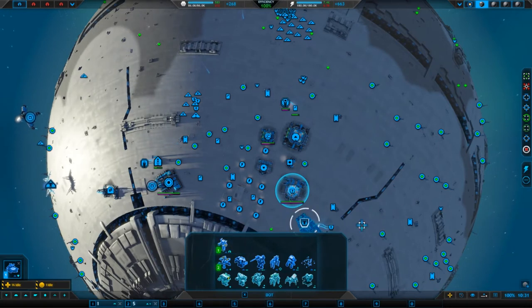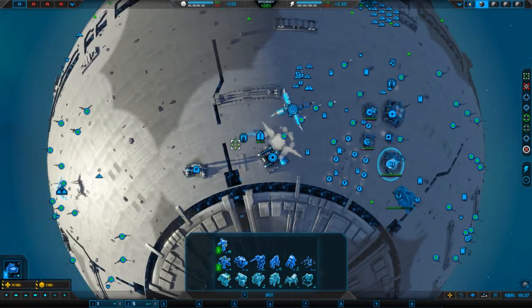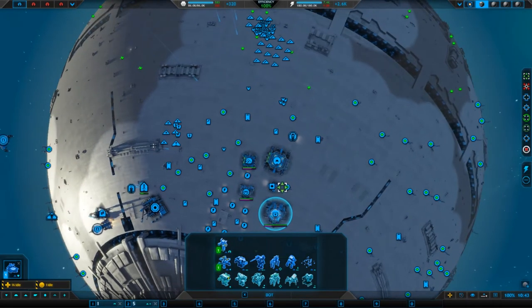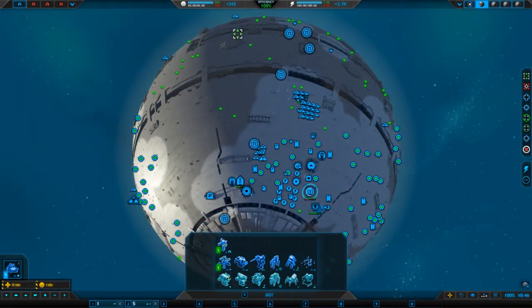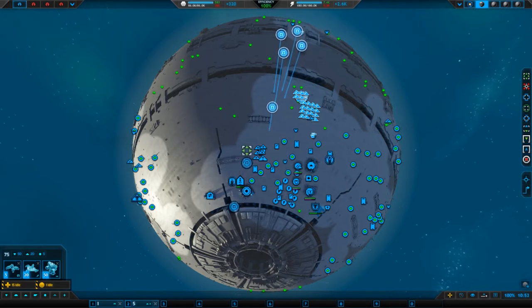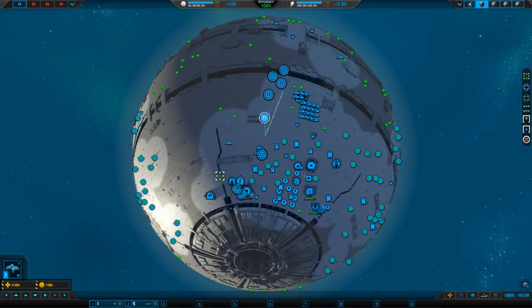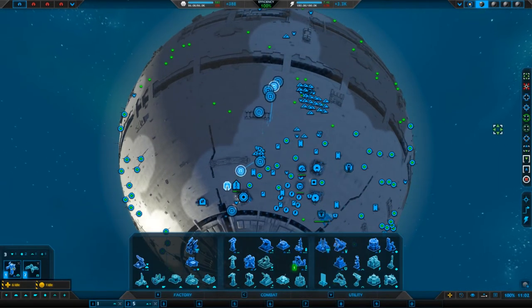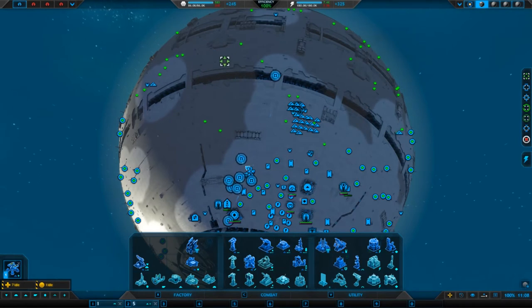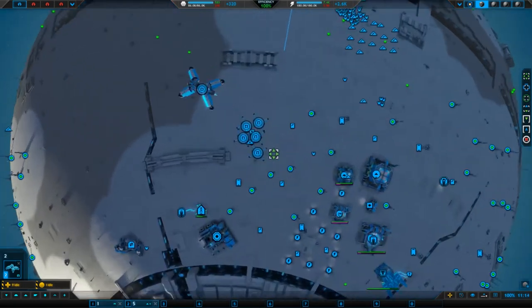How is my commander doing? He's working. I just want to get another one of those out, and then put a continual build down. Let's try and take over another planet. How are these guys doing? Let's grab them. I want to load up these guys. You and you — shift does do the job, that's pretty cool. Is there any more to load up here? There should be loads to load up.